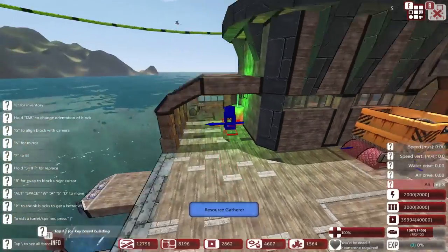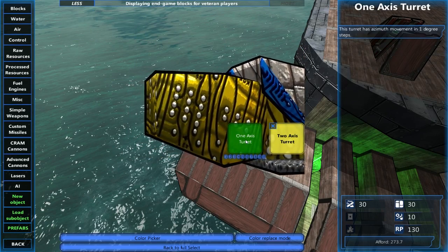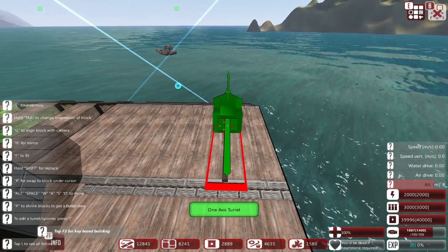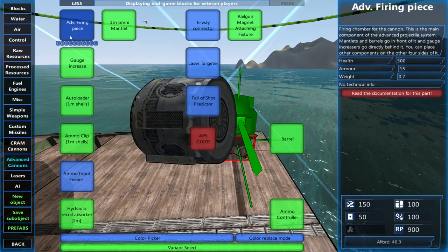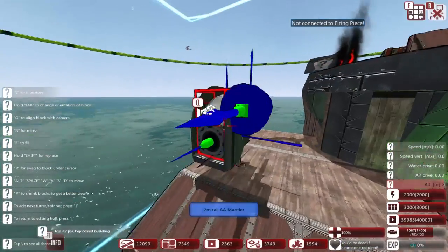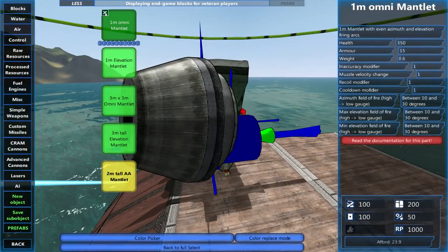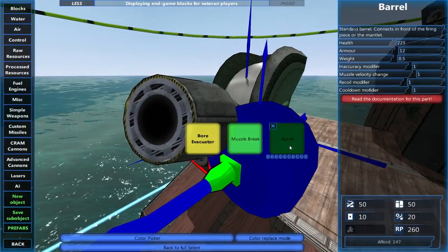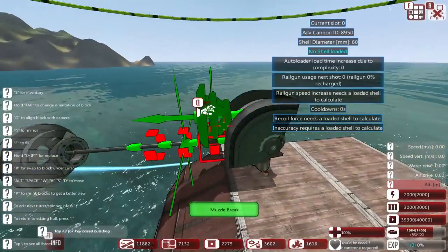We're gonna build another turret somewhere — probably on here — as a new object. It'll be a one-axis turret, horizontal. Now we're gonna place an advanced cannon on it — an advanced firing piece with a two-meter metal on there. I'm not explaining much yet but I hope things will get clear as we go along. For now I'm just gonna build a small basic cannon that is rapid firing.